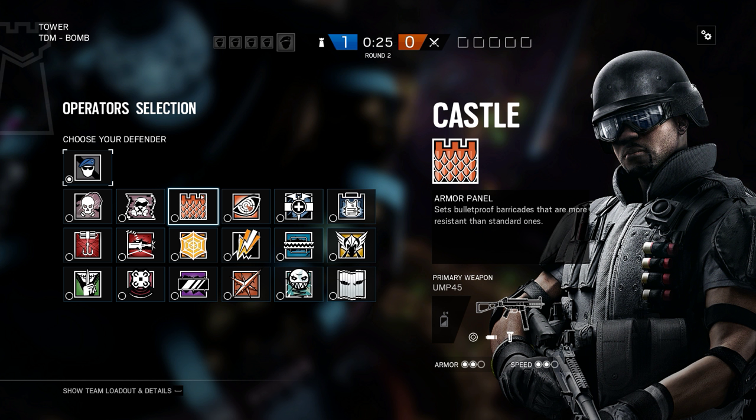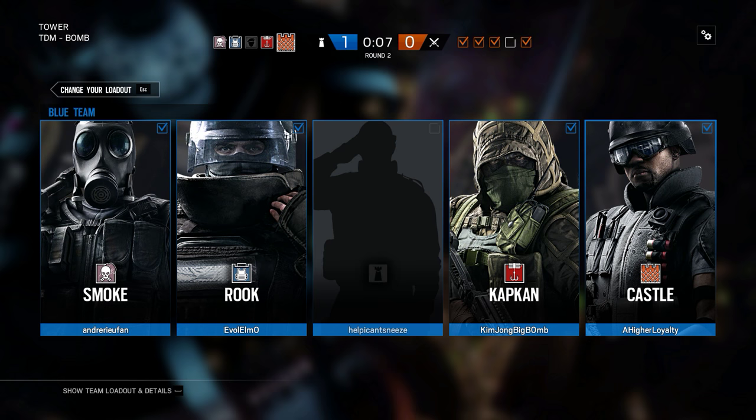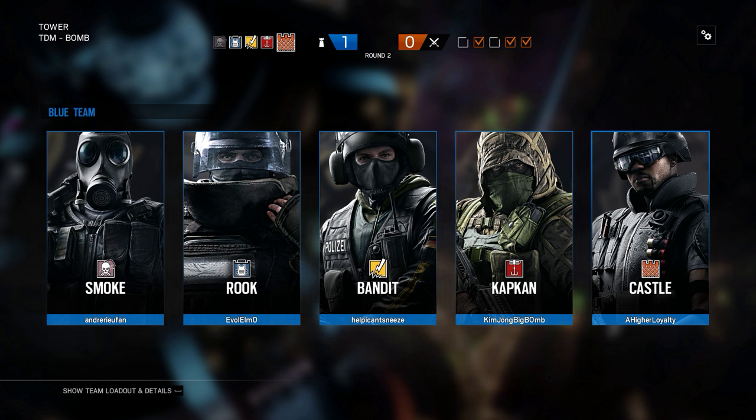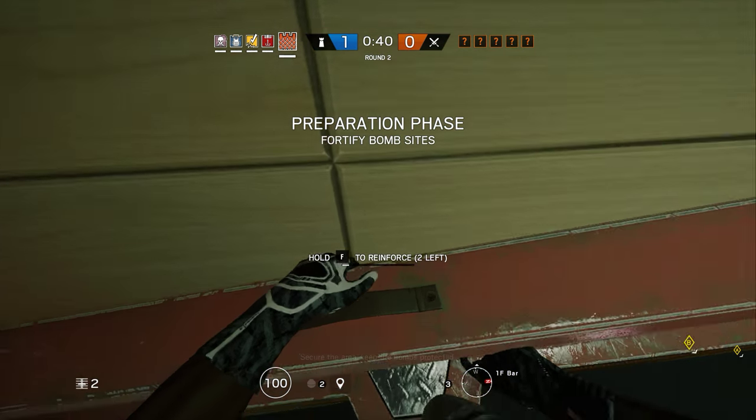Once you get used to how big or small the rooms are — which will take a while — you'll get a better idea of how well the cluster charges might work. They ensured that no one was willing to stay near that wall to stop our breach, so it worked out even if you didn't kill anyone with the clusters. The better the teams are, the less likely they are to be killed by clusters, as they know the sound and react as fast as possible. Whereas new players obviously don't know.